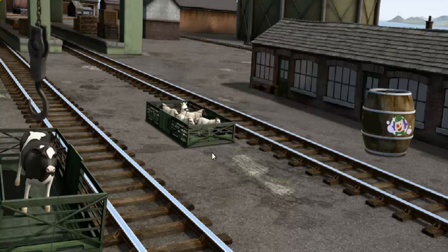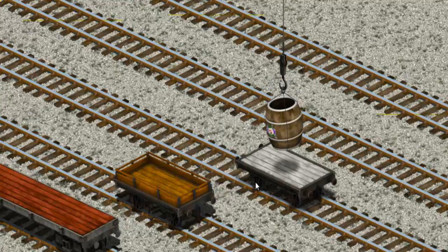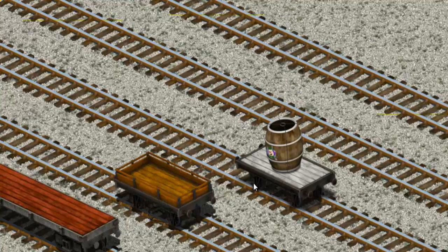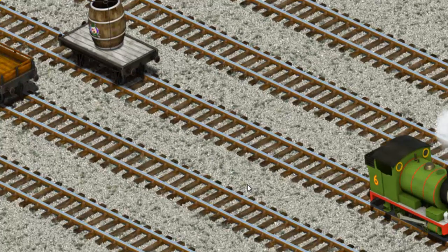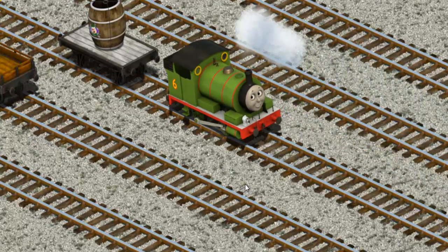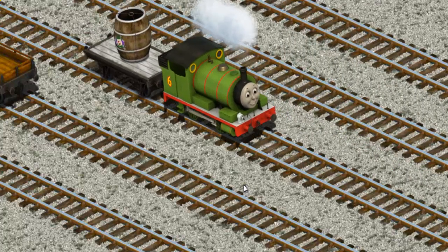Show Cranky where the barrel of dry air. There you go. Let's lift and load. Now the cargo must be loaded. Show Cranky where the white flatbed is. That's it!